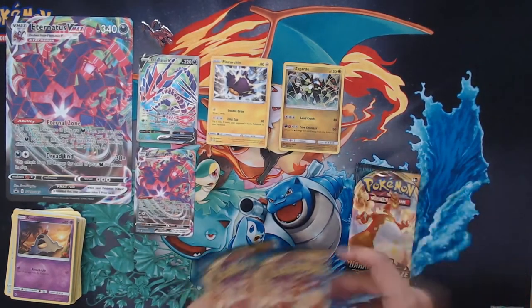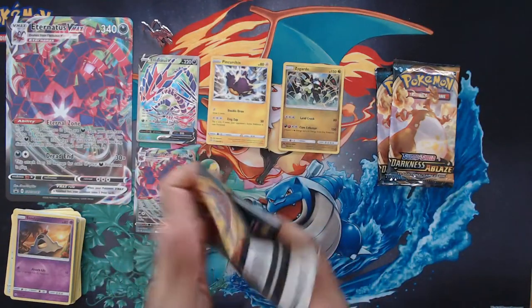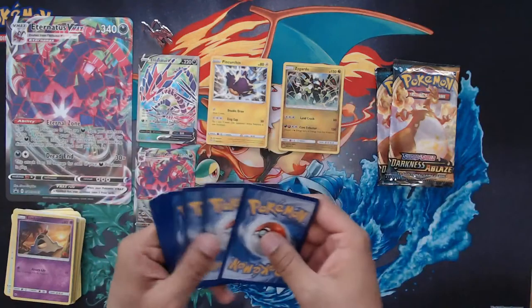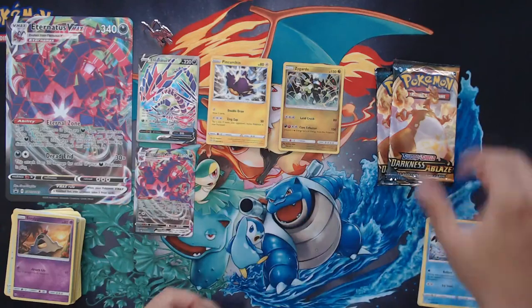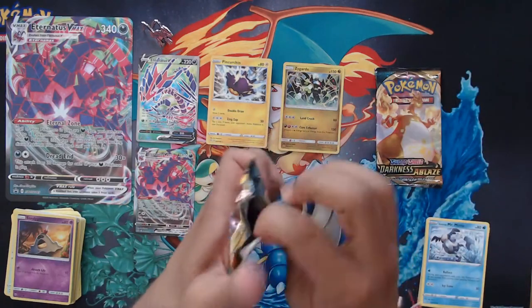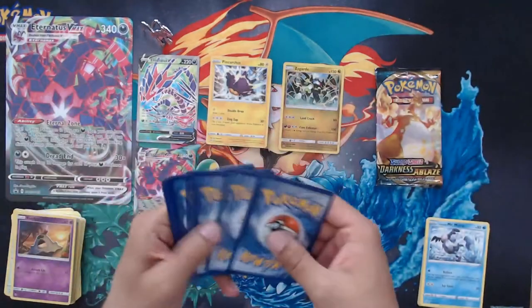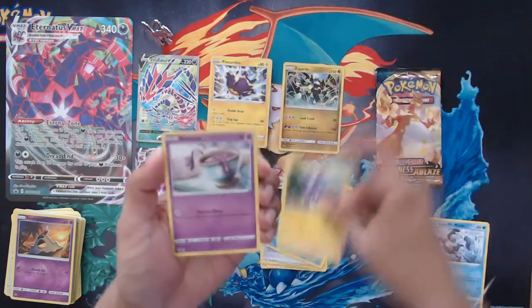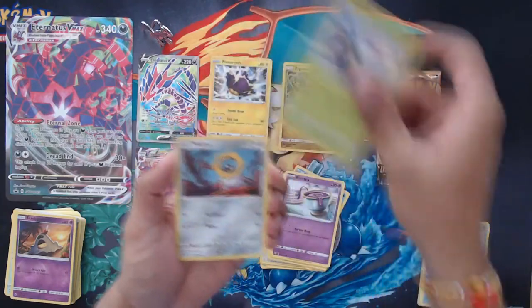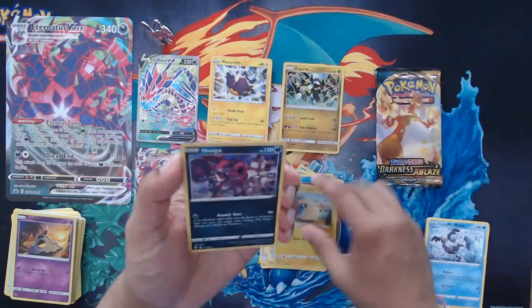We'll try three more Darkness Ablaze packs for that Charizard artwork. Come on green code. Nothing in that one. This is the one - I'm feeling it. Fighting Energy, Piers, Powerful Energy. I actually need Piers Full Art - there's quite a lot of Full Arts I haven't got from the case opening, I think I've only got Rose. A Reverse Mareep and Hoppip Hollow. Let's see - yes, that's a white code card.